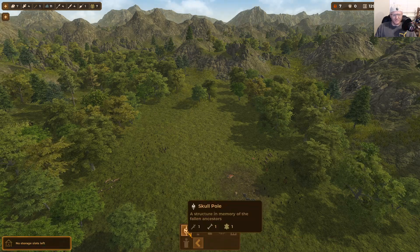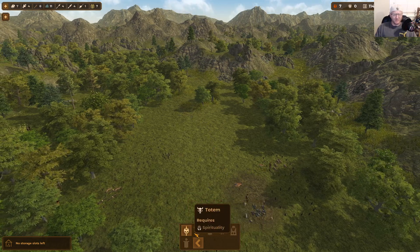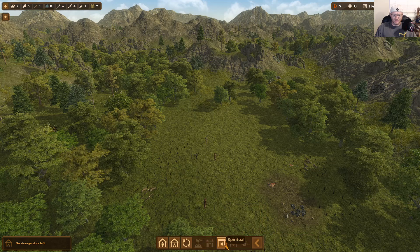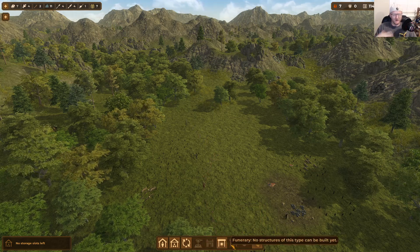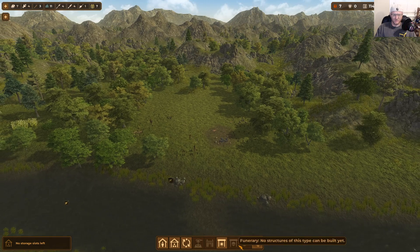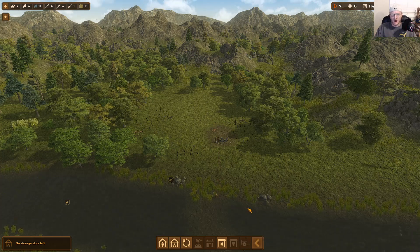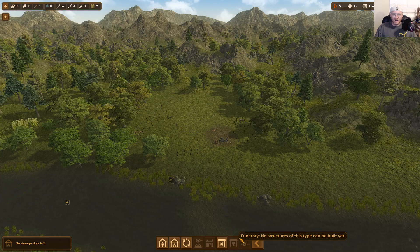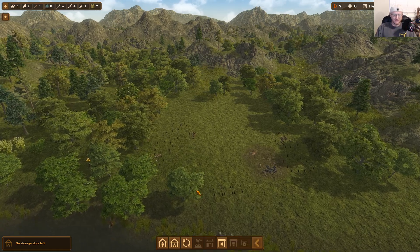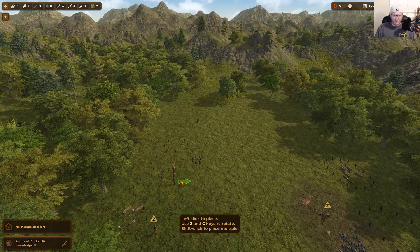The spiritual and funerary buildings are interesting. The totem pole lets you remember fallen ancestors — it helps morale when people start getting down. There's also a stone circle structure. The funerary building is your burial grounds — simple at first, then you'll need megalithic ones. For transport, you can later build sleds to efficiently move rocks and food, and eventually domesticate donkeys to haul things in carts. I'll go ahead and build the spiritual skull totem right in front of one of the tents.